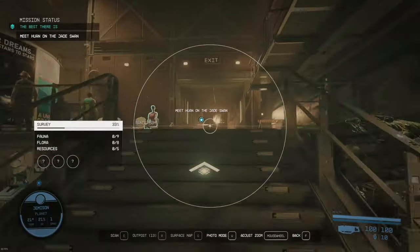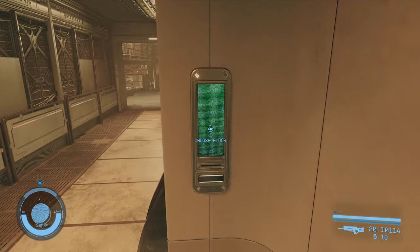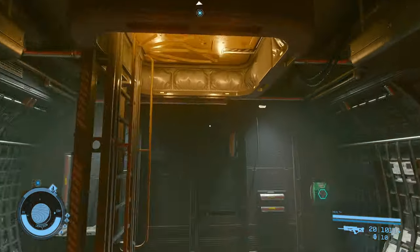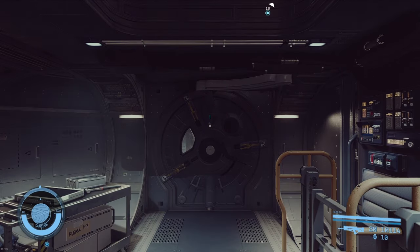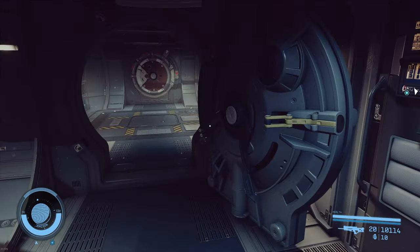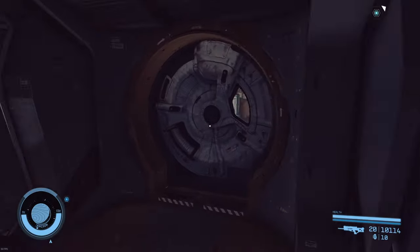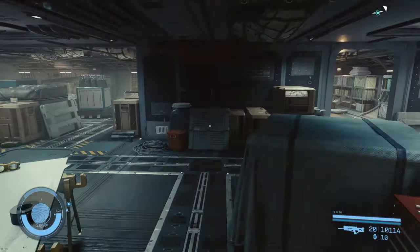We're going to head out to the spaceport and drop anything off in our ship. If you don't have a companion or don't want one, good time to get rid of your companion. Then head over to the Jade Swan. Zigzag around through her ship to get up to the top — through this door, in through the cargo bay, and up one level to the bridge.